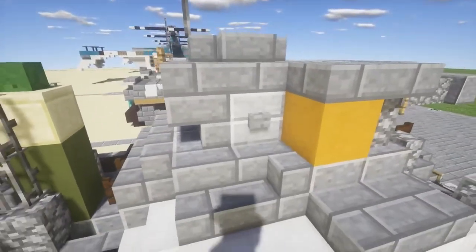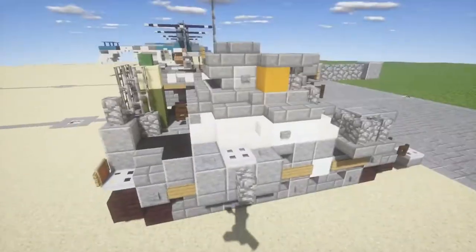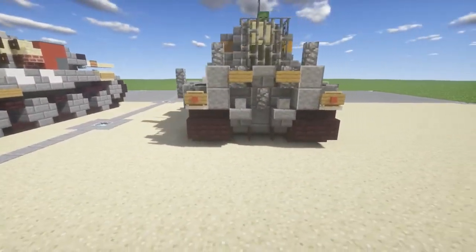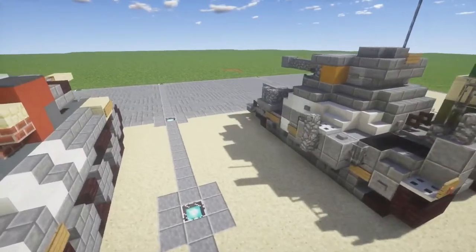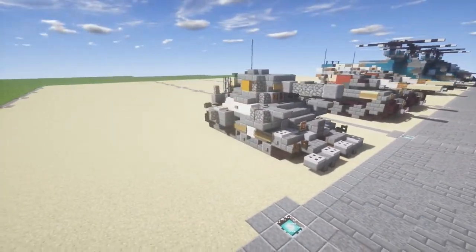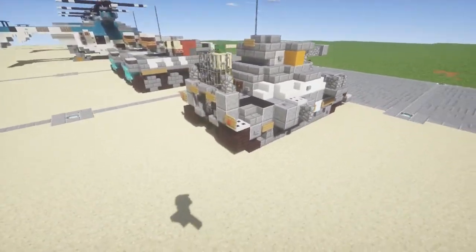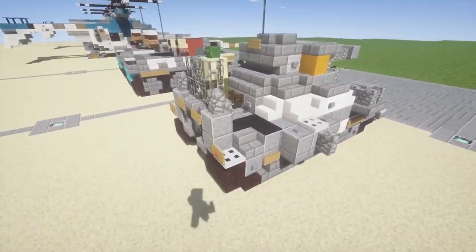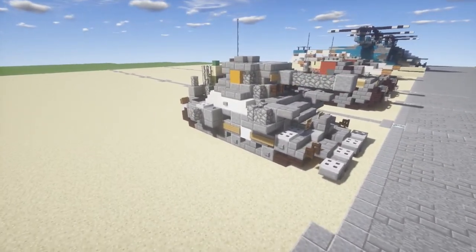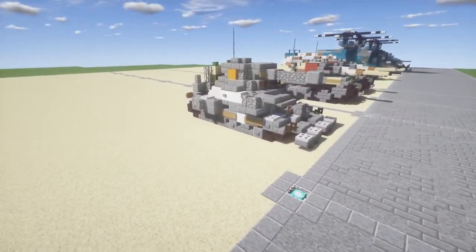It also has these little hatches on the side, which I believe are the hatches where troops can launch bazookas and rockets out to defend it. On the back there's some nice detail. Since Metal Slug is a two-dimensional game, it's hard to find what's going on on the backs of the tanks. I did find some concept drawings — it may not be a hundred percent accurate, but I did my very best to build this with a lack of pictures. I think it came out pretty good.